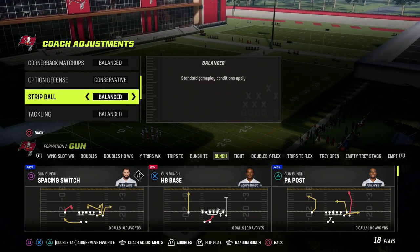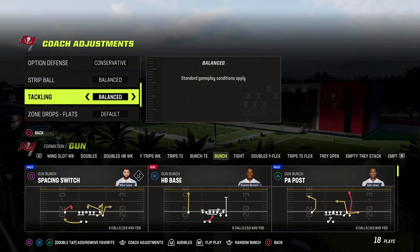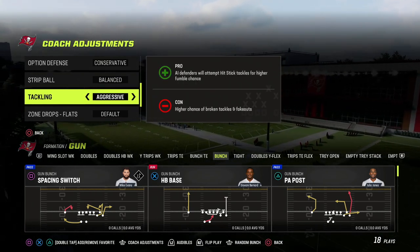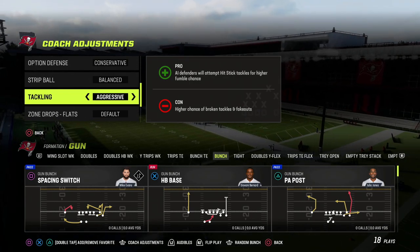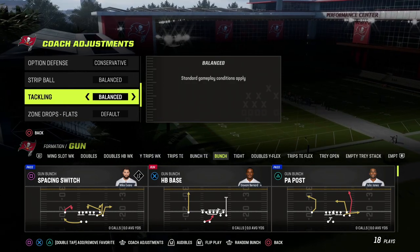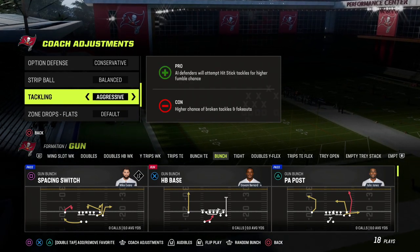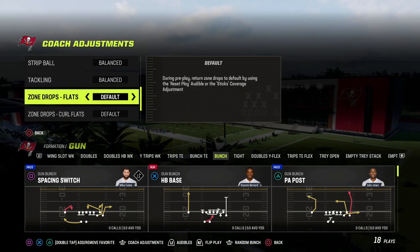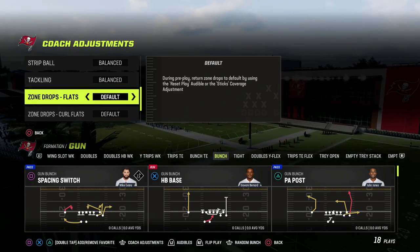Strip ball — for right now, balance. If you put it on aggressive you'll sometimes get a penalty, so be aware of that. Tackling — I actually really like aggressive tackling this year, but if you want to be safe, balance has typically been best over the last couple years. Aggressive tackling is actually really good in this game, but by and large we're going to stay on balance for right now.